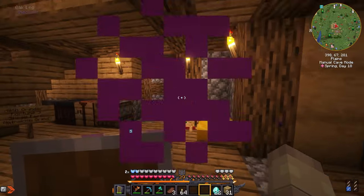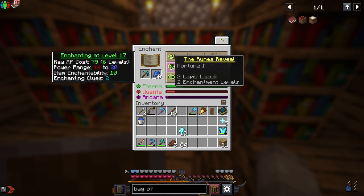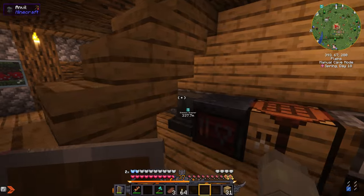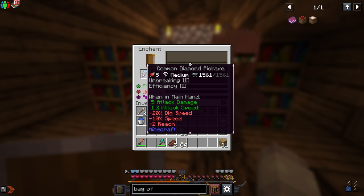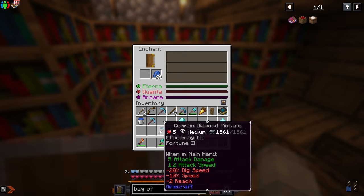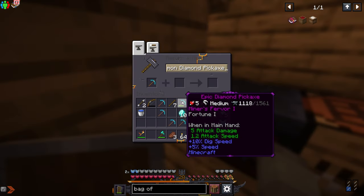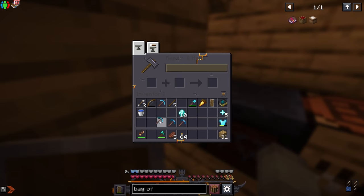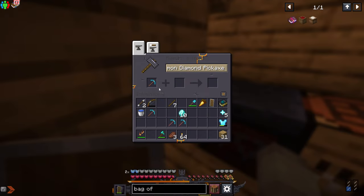I only have 22 diamonds left so I gotta be careful. There's a Fortune 1 — I might as well take it and combine it with the other Fortune 1. Fortune 2 — oh perfect! I can combine all these pickaxes together. There we go — now we put this here and this here, and we got a Fortune 3 pickaxe. Now I want to add Mending to it but I need 11 levels.